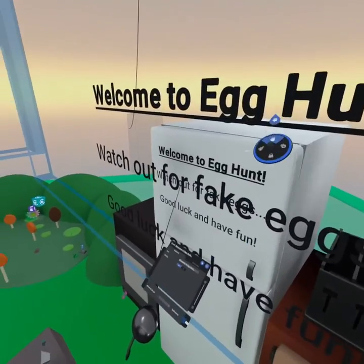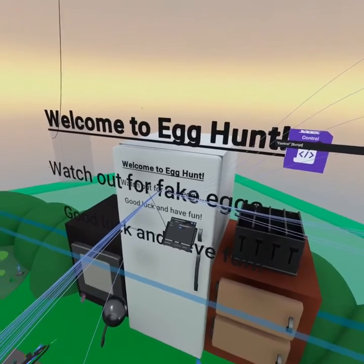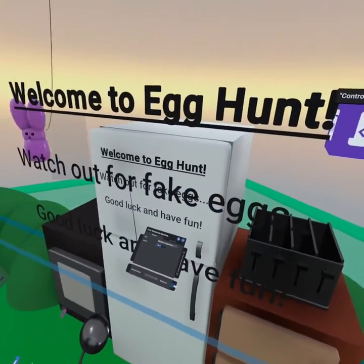Do you ever spawn into your world and the text is extra large when it's actually supposed to look like this? Well there's a super quick fix. It's usually caused because you're running a script to create the text.